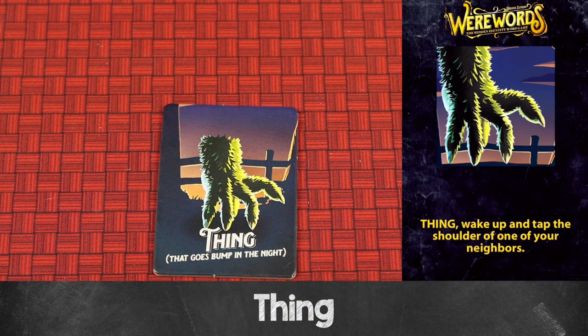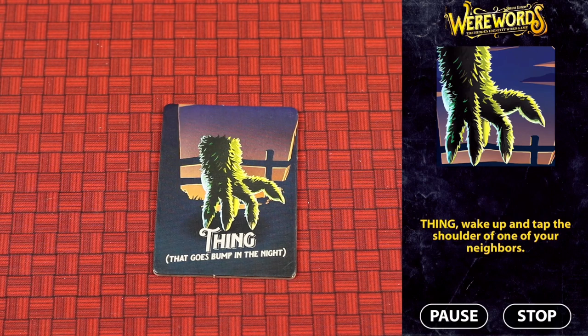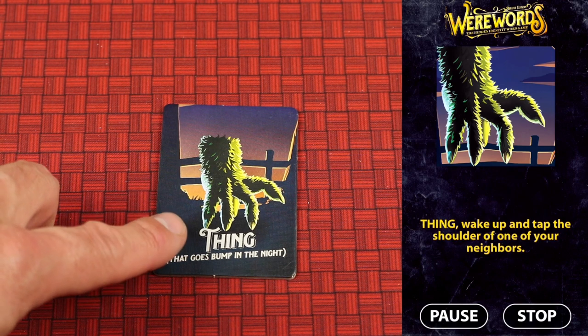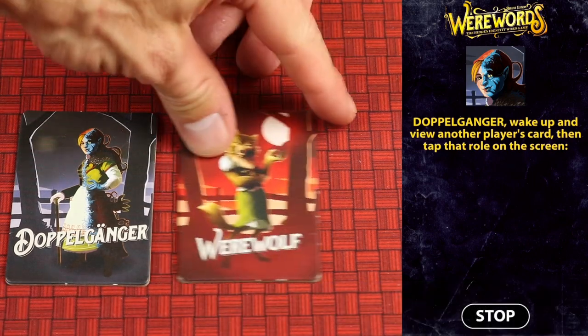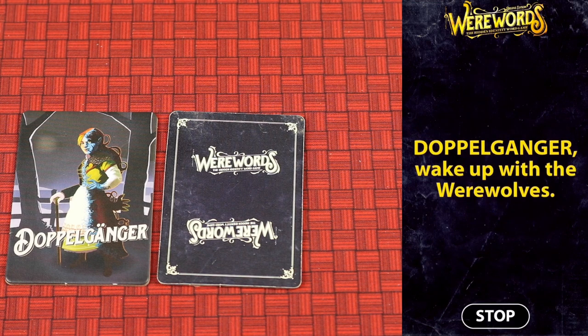The thing is on the villager team and when they wake up they tap the shoulder of the player to the left or right of them. This is good for the village team because that player will know there's a friendly next to them. However if they tap the shoulder of a werewolf, it's bad for the villager team because the werewolf now knows the seer is not sitting next to them. The doppelganger can secretly look at any one player's role card and becomes that role, tapping it in the app when called.